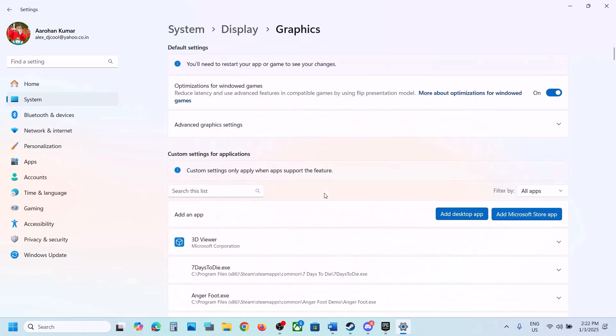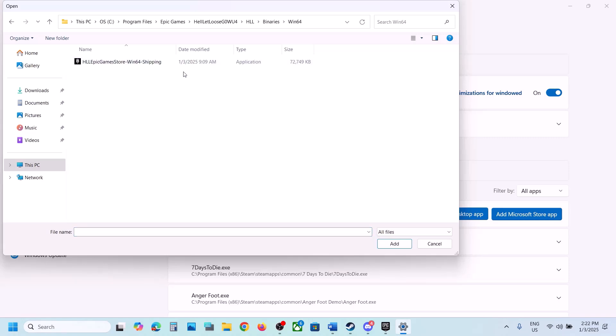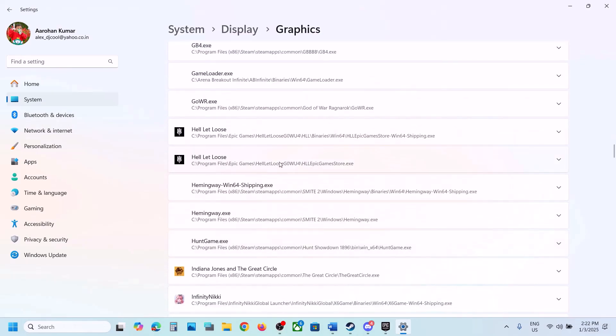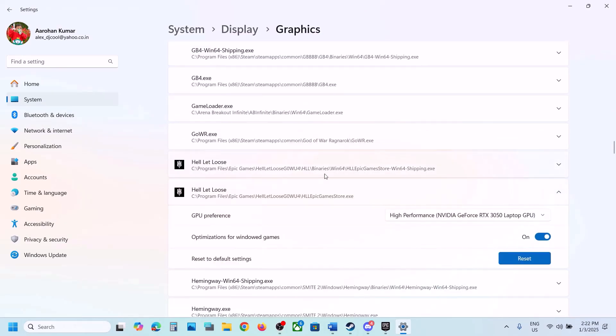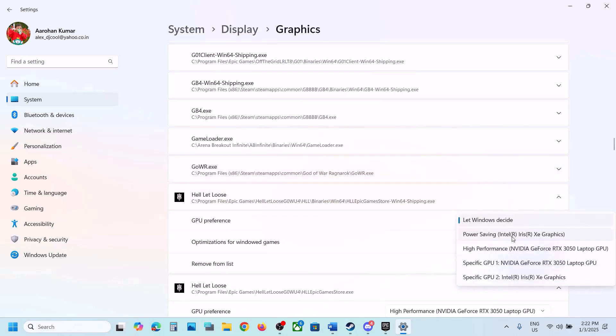Scroll up, go to Add Desktop App again, open the Binaries\Win64 folder, select the exe file, and click on Add. Once added, click on the game and again set GPU Preference to High Performance. Then launch the game and check.